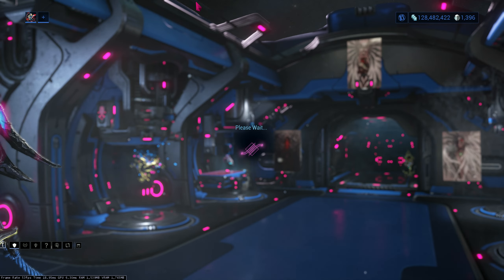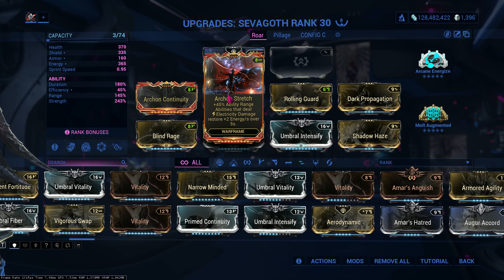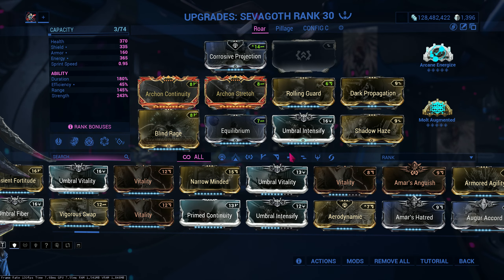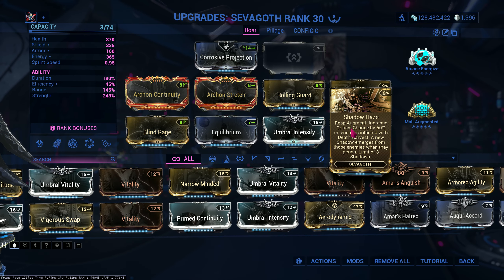Let's get into the Zevgoth build. Here it is. Crucible Projection for armor reduction. Archon Continuity for duration — I don't have it at rank 10, so that's why I'm using Archon Continuity. Archon Stretch for ability range — I'm using the Darga for that electric damage so I can get energy. Rolling Guard for survivability. Blind Rage and Umbral Intensify for strength. Equilibrium for health-to-energy pickup. And the two most important mods: Dark Propagation and Shadow Haze.